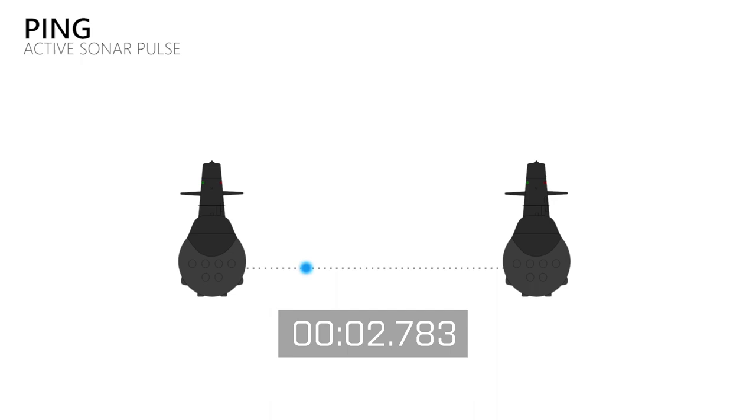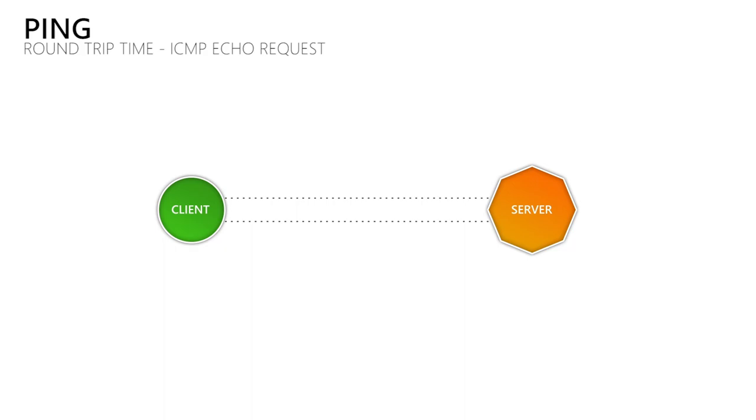That allows you to determine the distance to an object by measuring the time between sending the audio signal and receiving its reflection. When we talk about network connections, the ping between different devices works the same way. Your device sends an ICMP echo request to another network device like a game server, which sends an ICMP echo reply back. When we measure the time between sending the request and receiving the answer, we get the ping or round-trip time of the data. The ping tells us how long data travels through copper and fiber optic cables, and the longer it takes, the greater the difference between what we see on our monitor and what other players see — which is what we call lag.